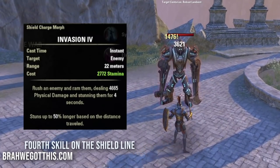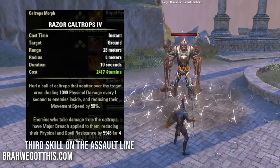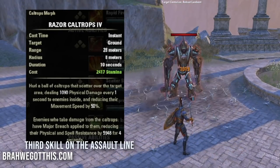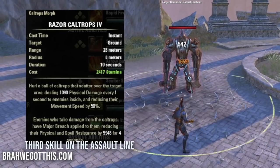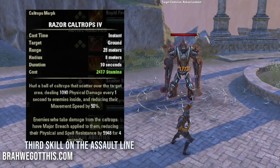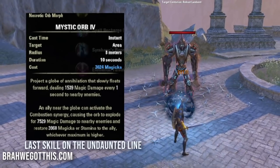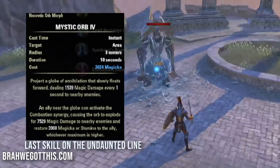Next skill is Razor Caltrops - amazing damage over time, reduces enemy movement speed, and applies Major Breach which reduces physical and spell resistance of enemies for four seconds. After that is Mystic Orb from the Undaunted line - a great solid damage over time skill that does nice damage to trash mobs.